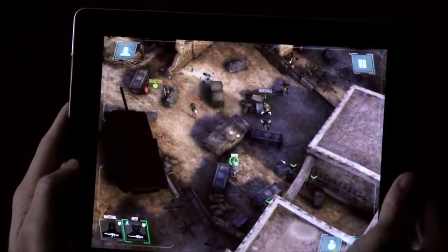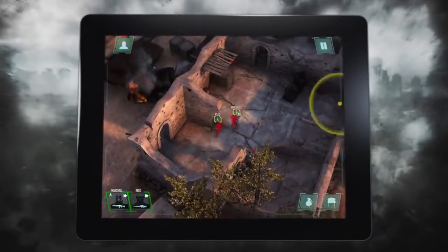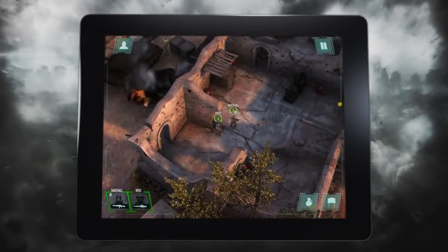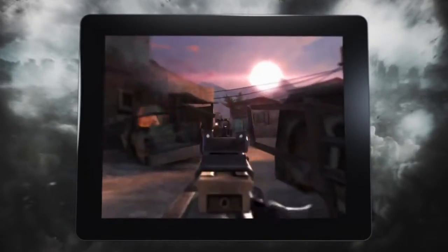We added a drone view which provides a third-person tactical view of the game. You jump out to the third person, you see where everything is around, you see where the cover is, you put your units in place, and then you choose the part you want to play in that particular segment of the level. You can switch between the two modes during the game.